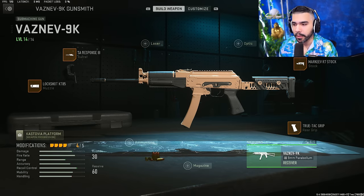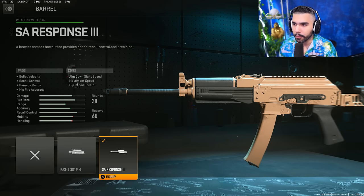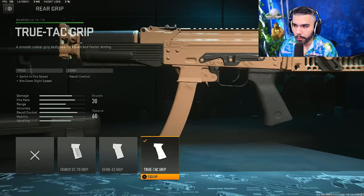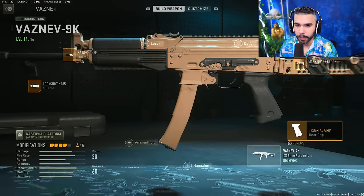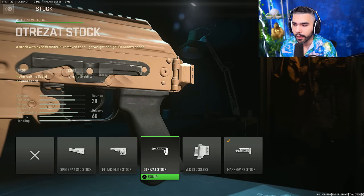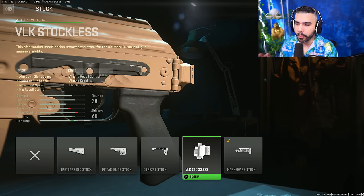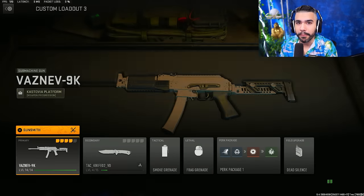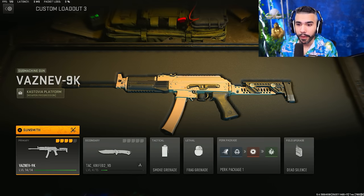For the first weapon, we have the Vaznev-9K. A lot of people are running four to three attachments on this weapon. It's a very fast SMG with very low recoil and still pretty good damage output. For the first barrel I'm running the SA Response, and for the muzzle I'm running the Lockshot KT85 for some recoil control. For the rear grip I'm running the True-Tac Grip for sprint to fire and ADS speed, which is obviously amazing on an SMG.